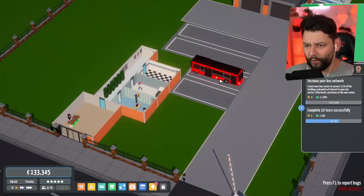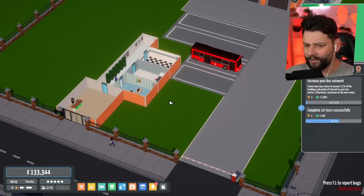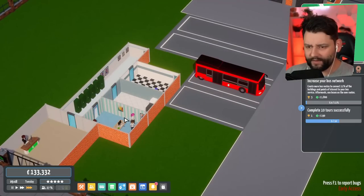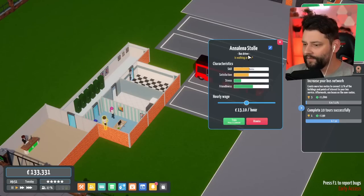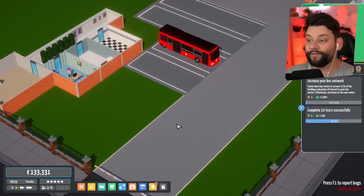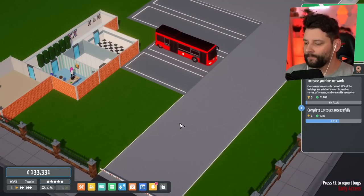So, we have a bus pulled back in. Why is it pulled back in? Is my bus driver on break or something like that? Is this my bus driver here? Let me click on them right now. I think this is my bus driver here — bus driver walking around. That's right, because I believe they only work for about ten hours of the day, then they have a break.